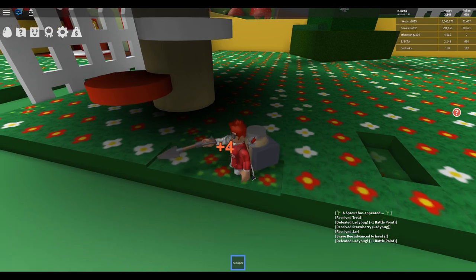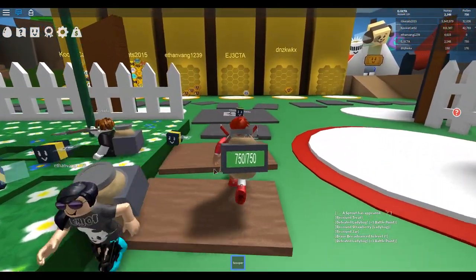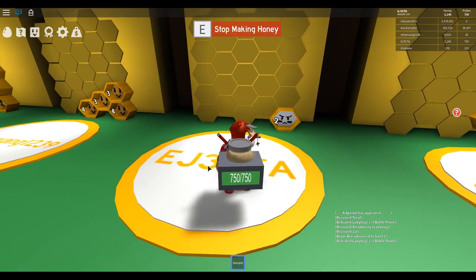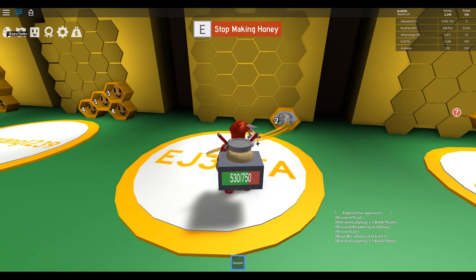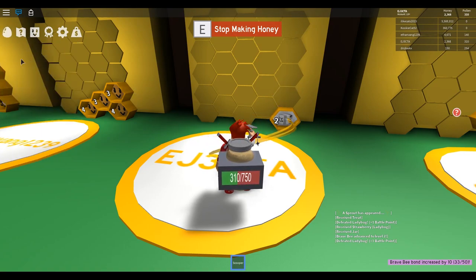If we get two of these next to each other, we get eight — that's even better. Our backpack's full. We have not found a bee yet, and I don't know if we get those by doing quests. So let's have our bee make us some honey. Since we only have one bee right now, I'm going to use this treat to make the bond a little bit stronger so he'll help us a little bit more.